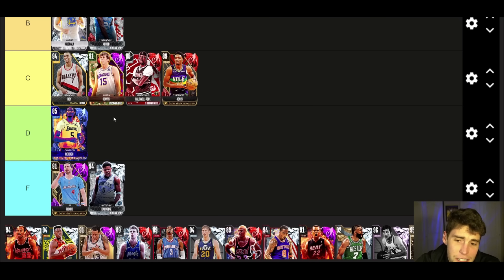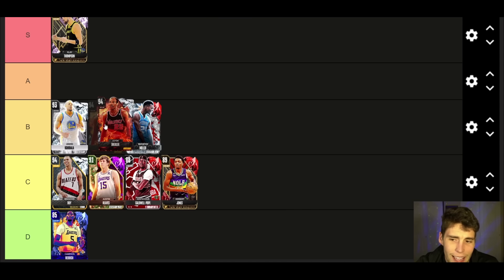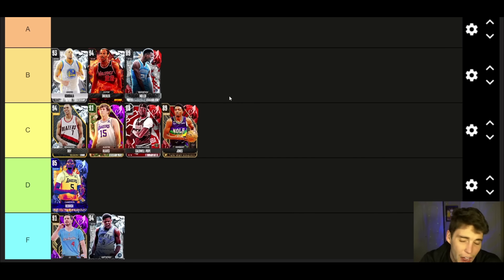Cam Reddish — I gotta go D tier. I'll move JJ Reddick and Anthony Edwards down too. Cam Reddish isn't bad, but I just think he's like a worse version of Herb Jones. They're both going to play good defense, I just think Herb gives you a little bit more on the court.